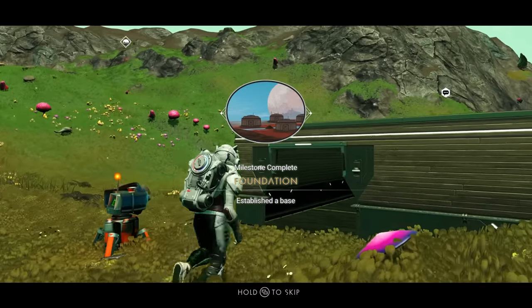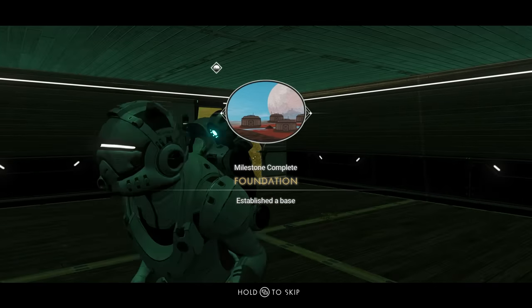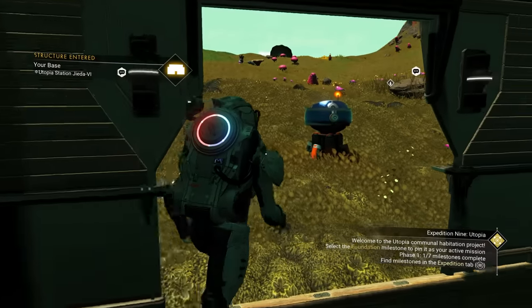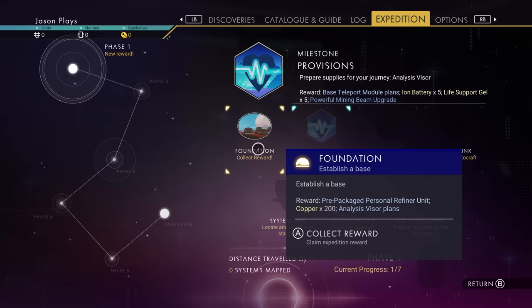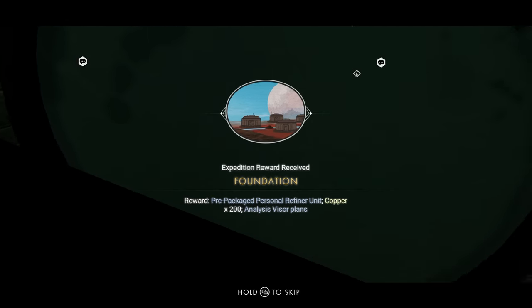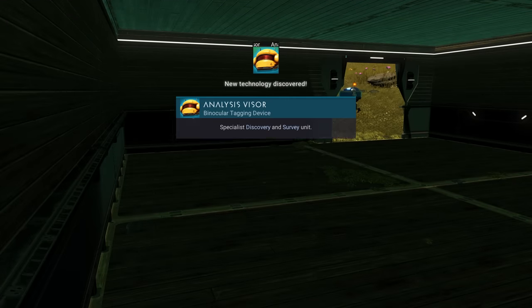Now we have a roof. Established a base - we made a base! Even though the floor is on the roof, it covers your head and that's all that matters. Now that we've done that, we need to collect our reward for doing that milestone. We received a pre-packaged personal refiner, copper, and analysis visor plans. Now we can make our visor.